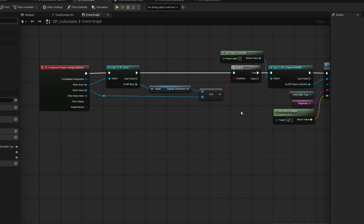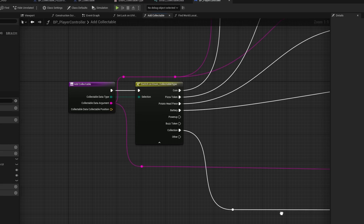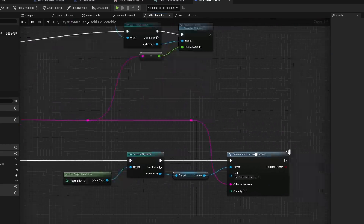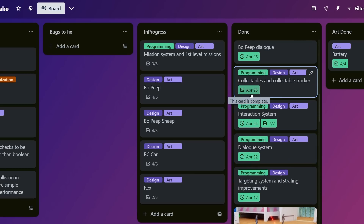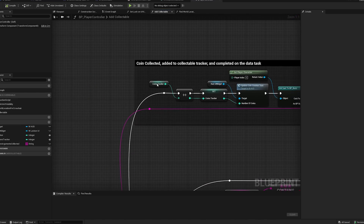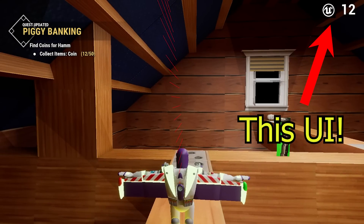Now that we're properly tracking collectible data, I can use the trigger around the object to check when the player overlaps the collectible, then check the object type and argument to update what I need to track. Most of the tracking is done automatically with the quest system. I do keep track of certain collectibles, such as coins, on the player and game instance, which also updates the simple UI element I made — the UI will be updated further at a later time.